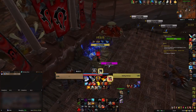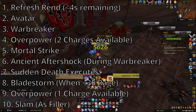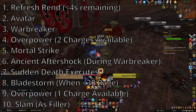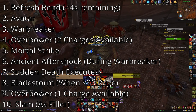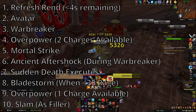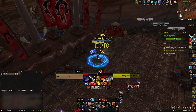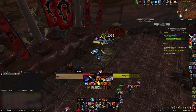Your standard single-target ability priority is: Rend if less than four seconds remaining on the debuff, then Avatar, Warbreaker, Overpower if you have two charges available, Mortal Strike, Ancient Aftershock during Warbreaker, Sudden Death Execute procs, Bladestorm when under 30 rage, Overpower if you have one charge available, and then Slam as filler. During the Execute phase, this priority stays very similar — the only differences are that you should use Bladestorm when under 50 rage, and replace Slam with Execute as your filler ability.